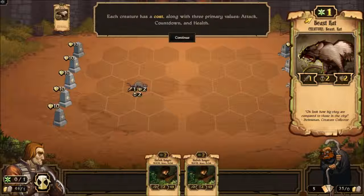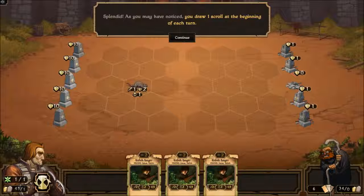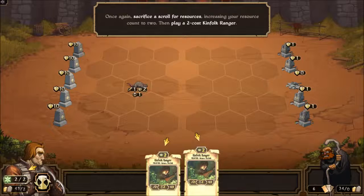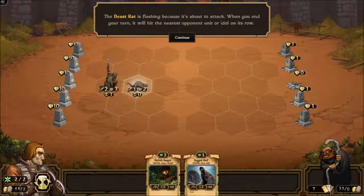He costs one, attack value of one. He only attacks every two turns and he has two hearts of health. This is a scary looking dude, by the way. I drew a new scroll — I have the Kinfolk Ranger. I got to sacrifice one of them. I've apparently already got this one down.